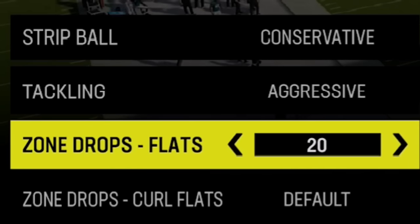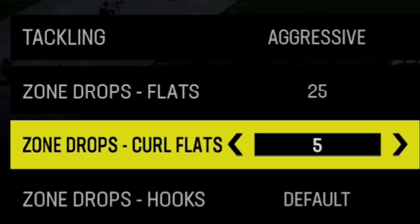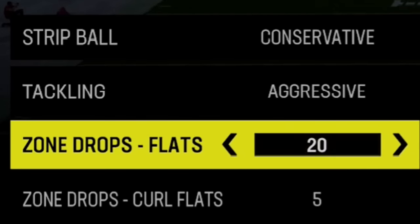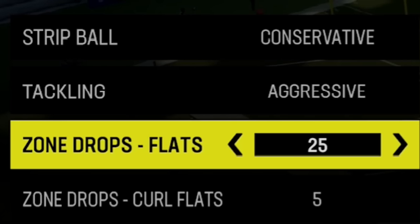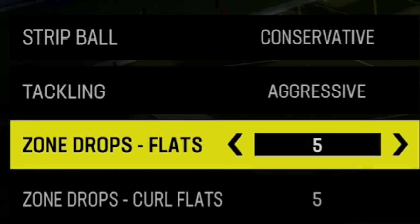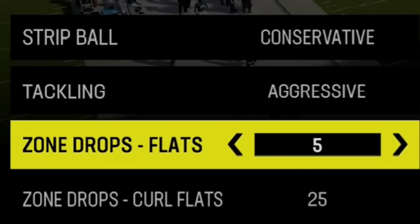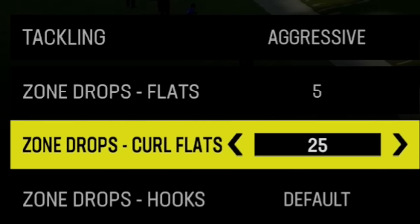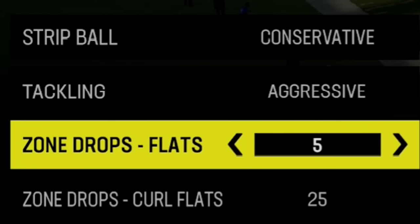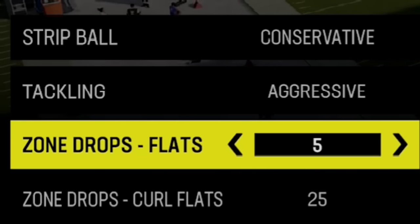For flat depths, a lot of pros will do 5 for flats and 25 for curls — they do that because they run cover two and don't want to give up anything outside. Since I run a lot of cover three and cover four, I do it in reverse. I hard flat and leave the curls open, because those are the two best options for covering the depths of most routes.